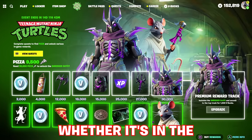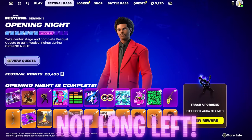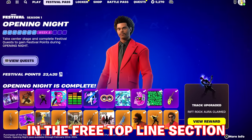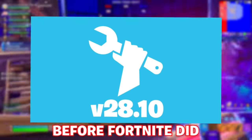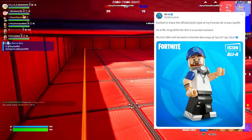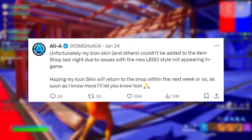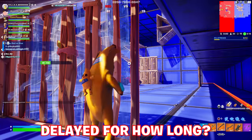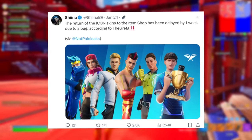I just hope Shredder is part of this pass, whether in the paid section or not, and make sure to use code FM1 for when this comes around or when he rotates through the item shop. The other event pass still available is Season 1 of Fortnite Festival — currently in week 8 to unlock everything in the free or paid sections. Regarding the item shop, Alier announced a revamp to his Icon Series skin, but a follow-up post stated it won't be added due to issues with the new LEGO style. According to Sheena, the return of Icon skins to the item shop has been delayed by one week due to a bug, according to the Grefg.